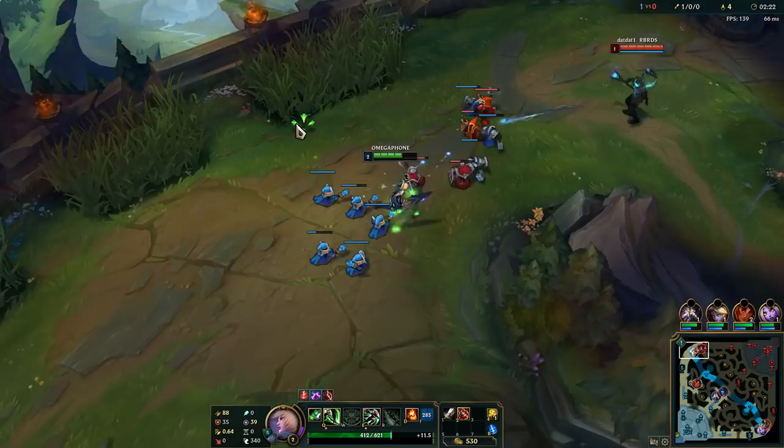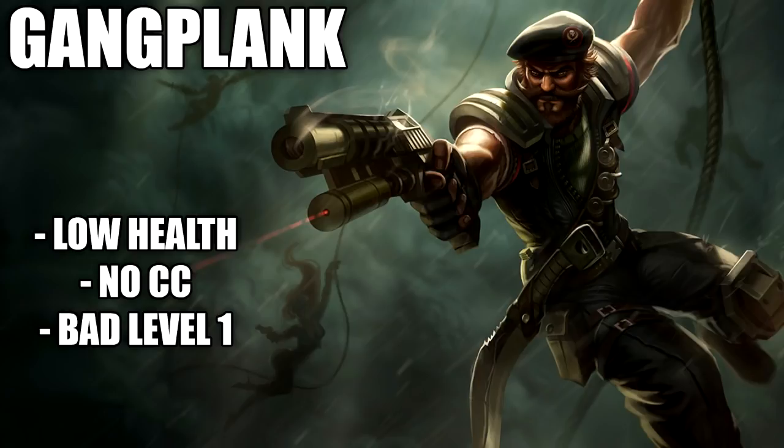Remember that all of this is being done in high elo. Imagine pulling off this trick in silver, gold, or platinum elo — people would just freak out and have no idea what to do. So I'll be talking about which champions you can pull this trick on. The first champion I'd recommend doing this on is Gangplank — he's got low health, he's got no CC, and his level 1 is just really bad in general.